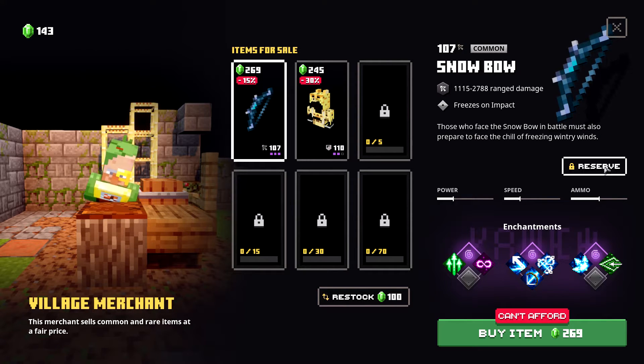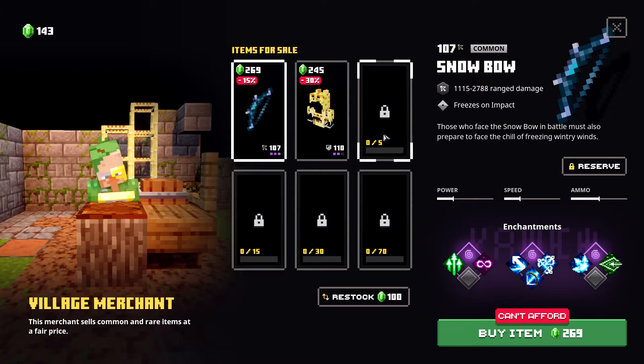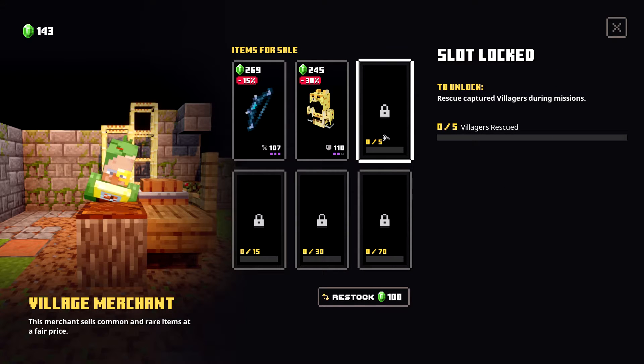The reroll happens every time you complete a level. You go into a level, complete it, come back out and it rerolls. The third slot says zero of five — that's 'rescue captured villagers during missions.' Once you hit five rescued it opens that slot, and then 15, 30, and 70 open the other four slots.